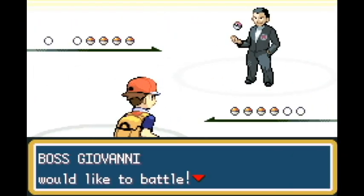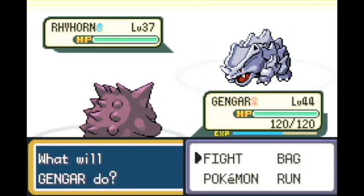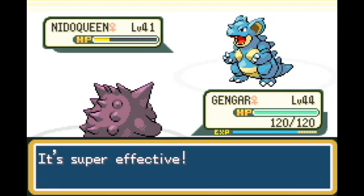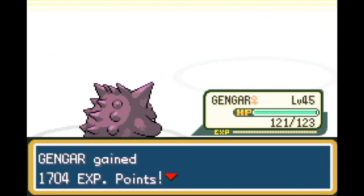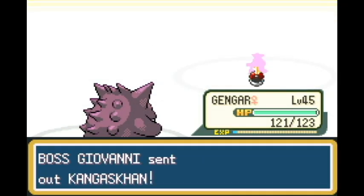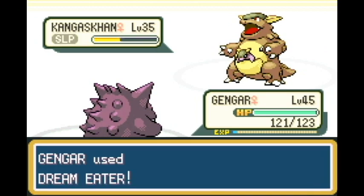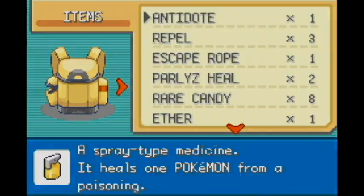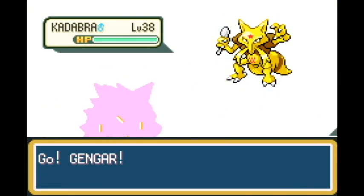We go against Giovanni, and he's actually not going to be too hard because he has Nidorino and Nidoqueen - you can just use Psychic to take them out. Psychic can take out his entire team. Nidoqueen doesn't have anything that can take me out. And now we're finally getting the move that'll help us long-term: Shadow Ball. Shadow Ball is the best move for Ghost-type Pokemon, but the problem is in Generation 3 and below, Ghost moves are still physical attacks, which hurts since Gengar has special not attack.